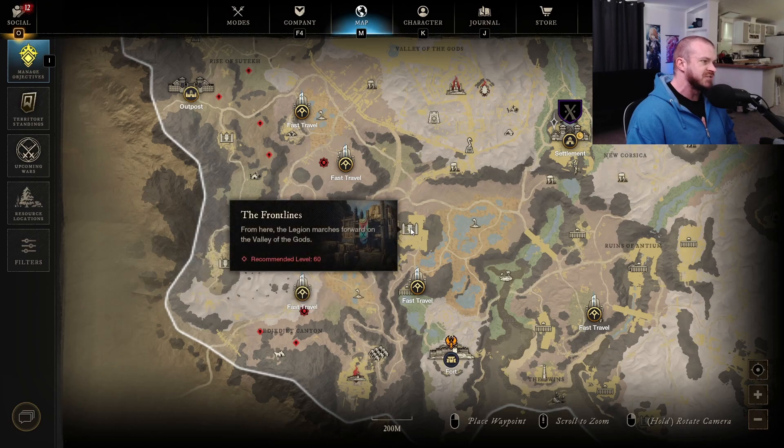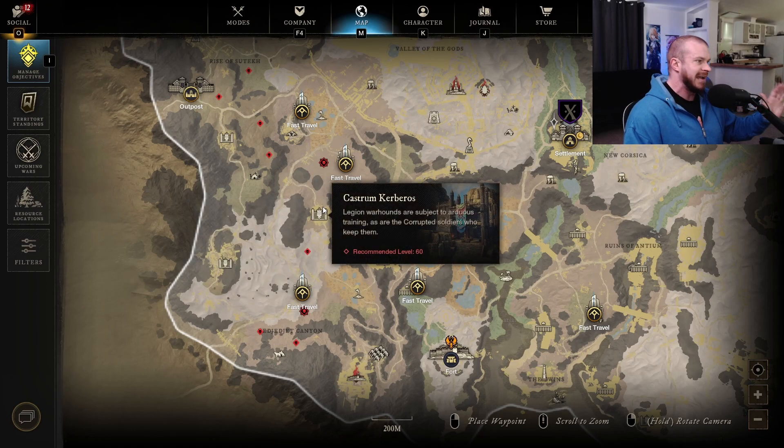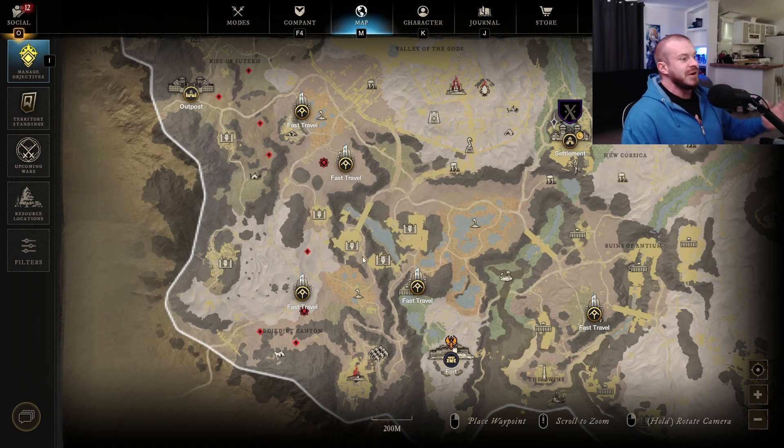These four locations right here are kind of like another efficient little route. They connect through to each other, and you go through here and you get these.